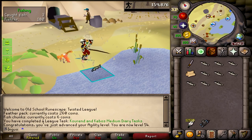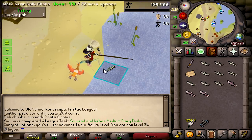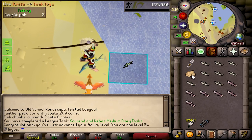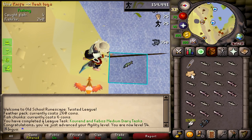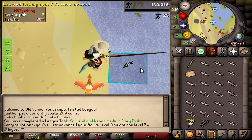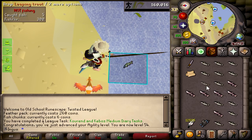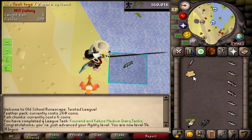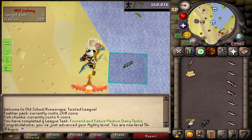We're here at the pond doing some three-tick fishing. I know I said I was going to do Wintertodt and get that 25 million experience, but I want to be able to use the agility shortcut north of the Wintertodt area because it's actually the best agility experience per hour. So I'm going to be knocking out 60 agility, which is the requirement for that agility shortcut, before we go to Wintertodt.